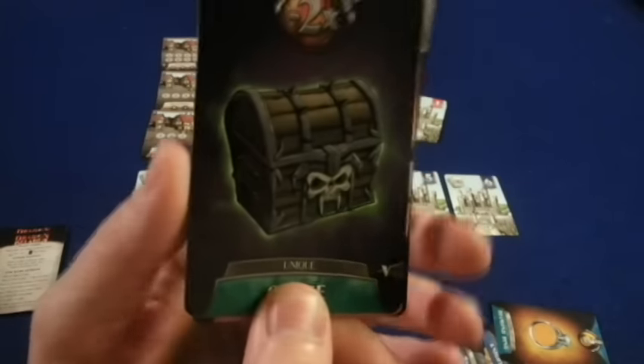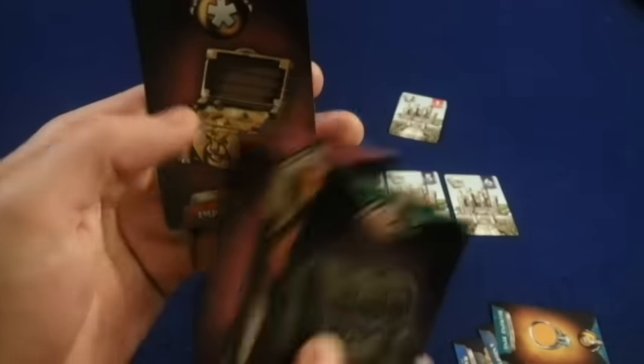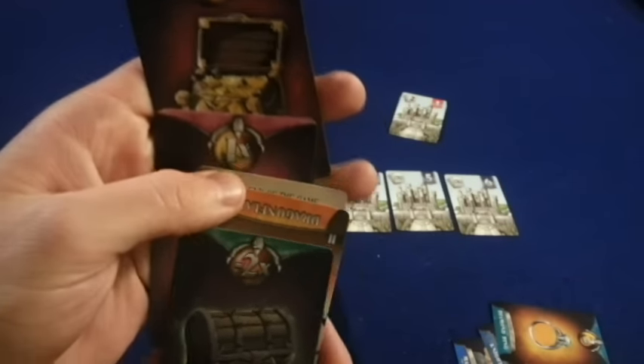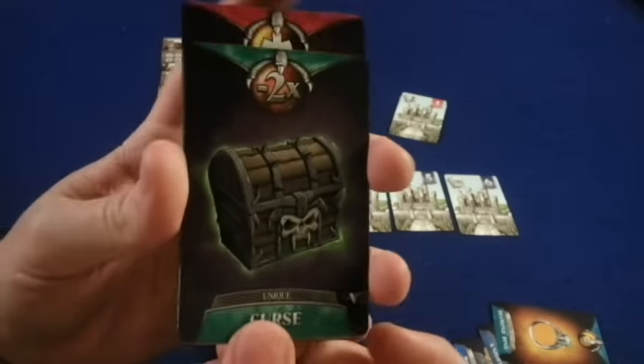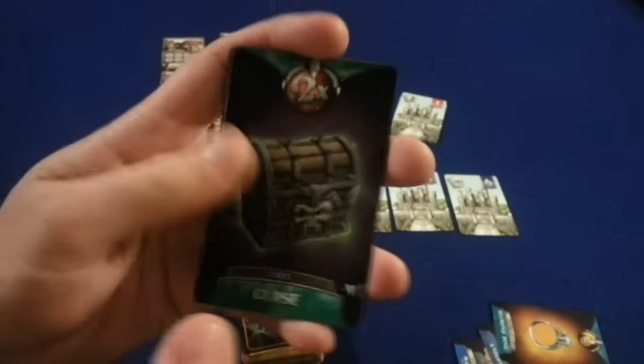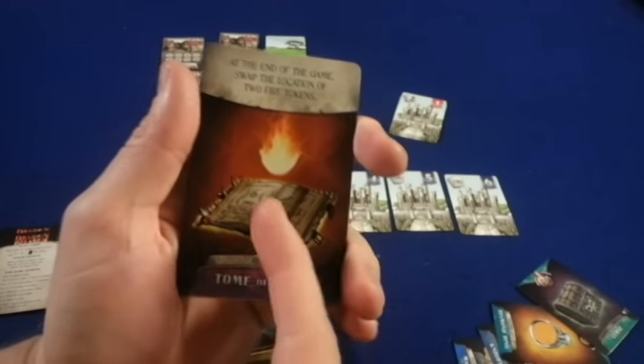Next, you are going to have curses. Curses are very, very bad. How curses work is that you're going to lose two glory for each unique chest you have. The chests come in various different colors, so if you had four different colors of chest, you would lose negative eight points — very, very bad. So these are ones you definitely don't want to acquire.